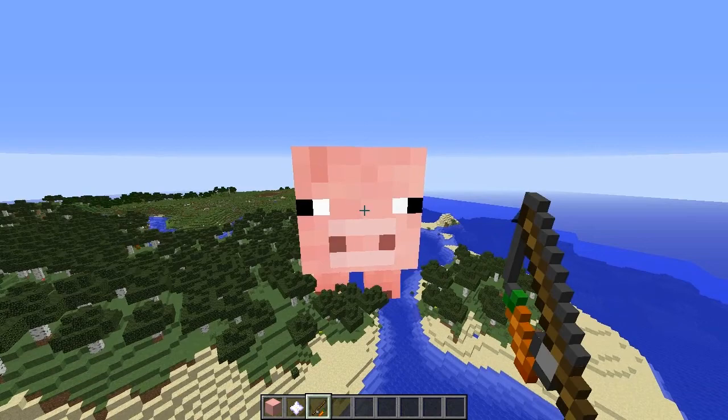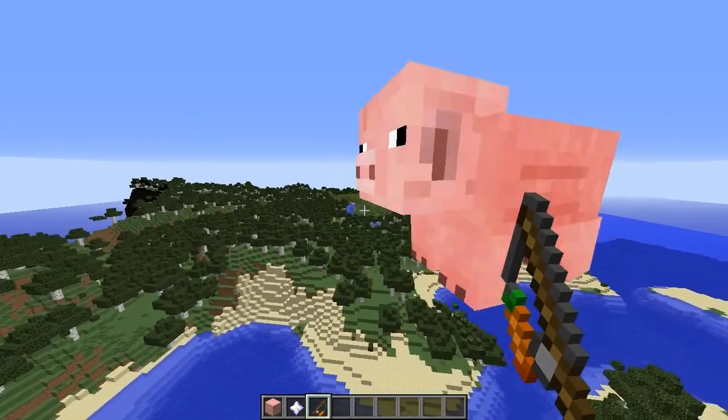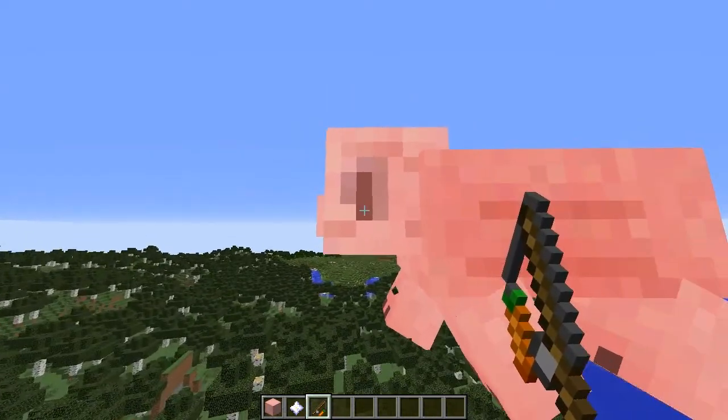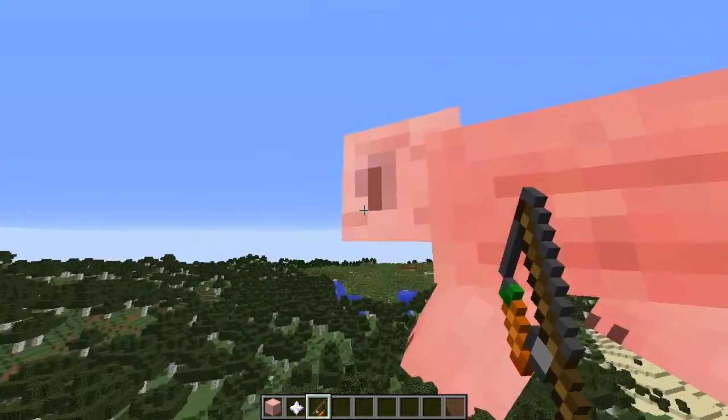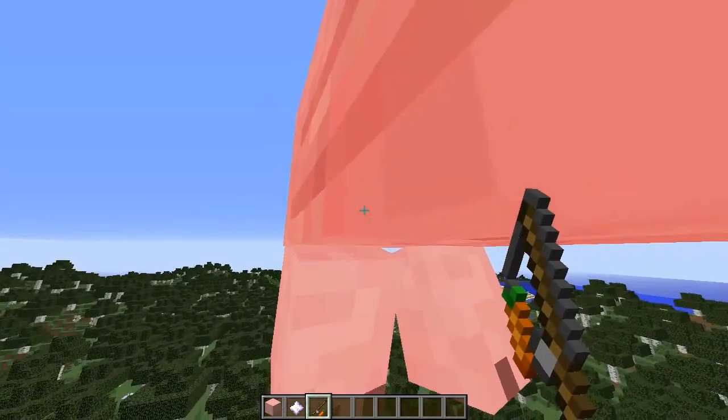So now that you have your giant pig, I'm going to show you a couple different things you can do with him. You can actually steer him using a carrot on a stick, the same way you would steer a regular pig, and you can actually ride him. Now sometimes he won't listen to you while you have a carrot on a stick, but if you do have it equipped while you are riding him, then it will work. In order to ride him, he actually has a small hitbox in between his legs.